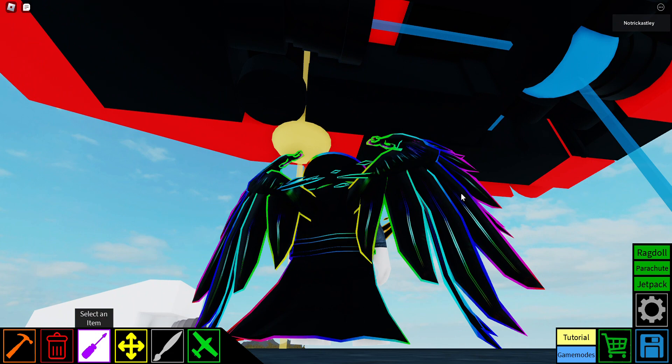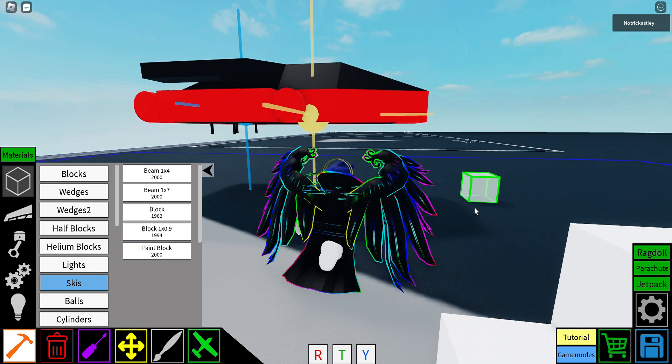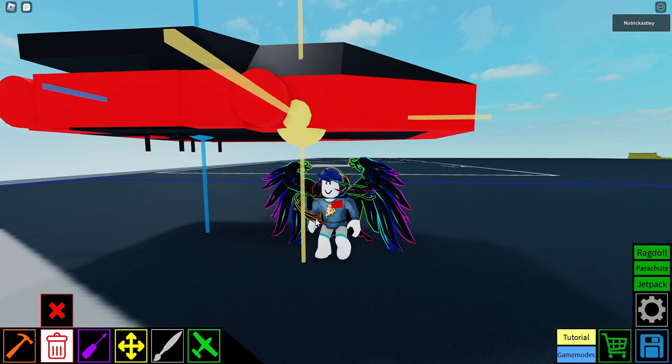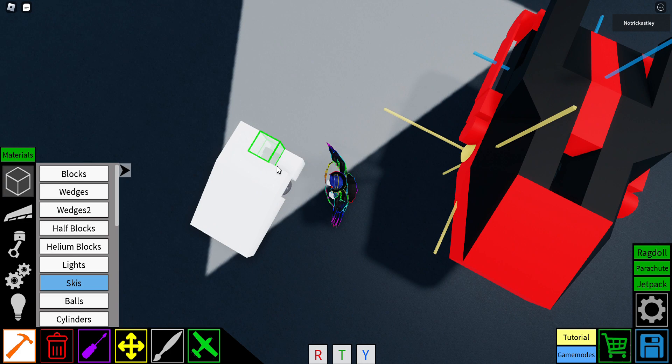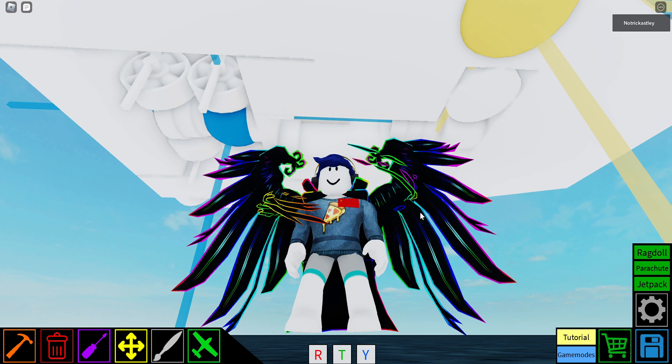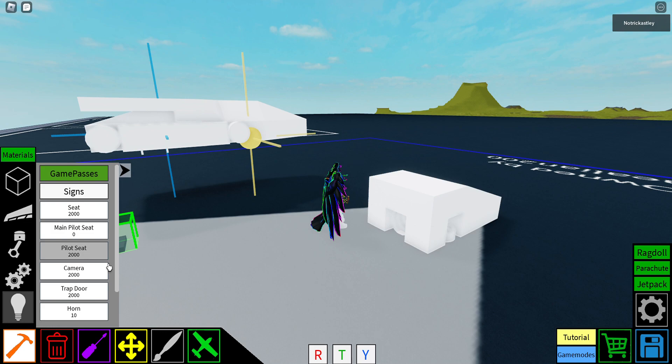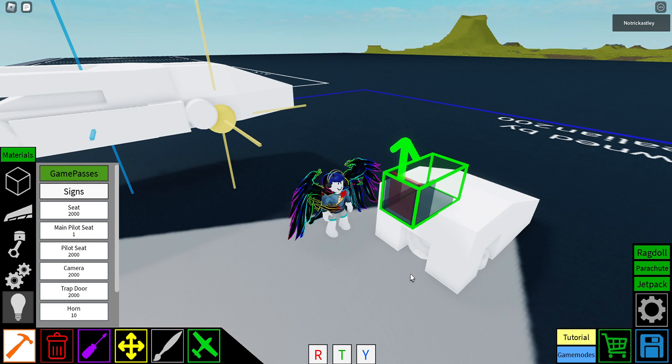And then put two blocks like this. And once you've done that, place the blocks above it. Now it's like this. Then put the main pilot seat behind it at a specific angle. Put the main pilot seat like this.